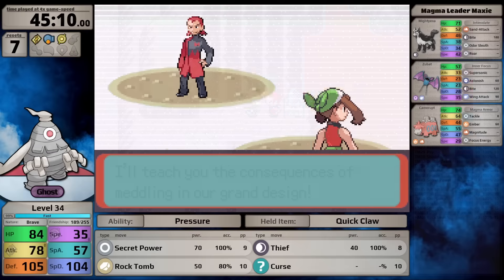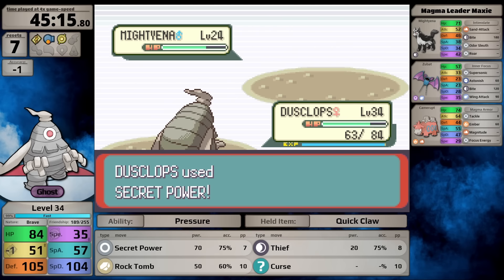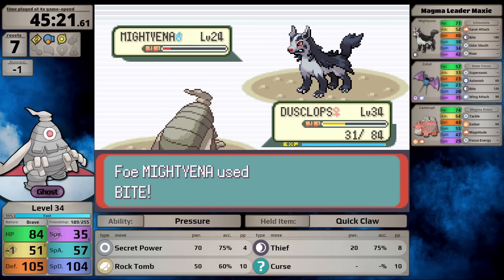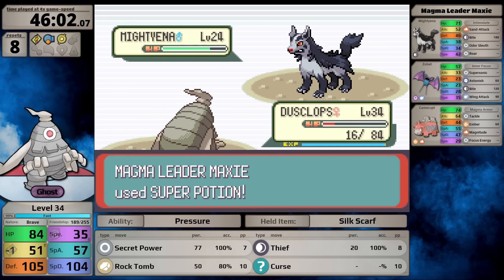Maxie's battle is the first really surprising fight. Mightyena is awful to face as Dusclops - Intimidate lowers my attack and I have no way to recover it, plus Bite is super effective. Luckily my defenses hold and it only does tiny damage. But Maxie has a Super Potion, delaying my knockout. Eventually Mightyena flinches me with Bite due to my low speed, and the first Pokemon on his team defeats Dusclops.